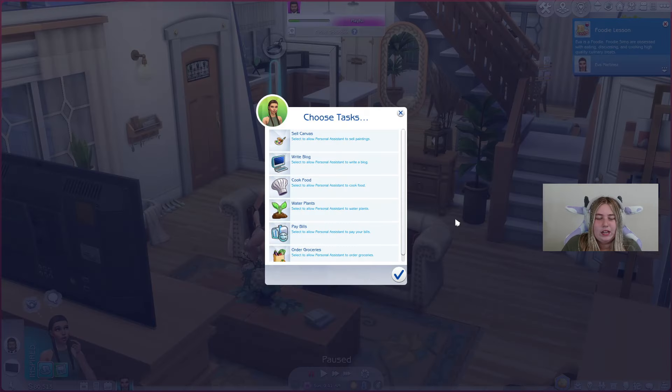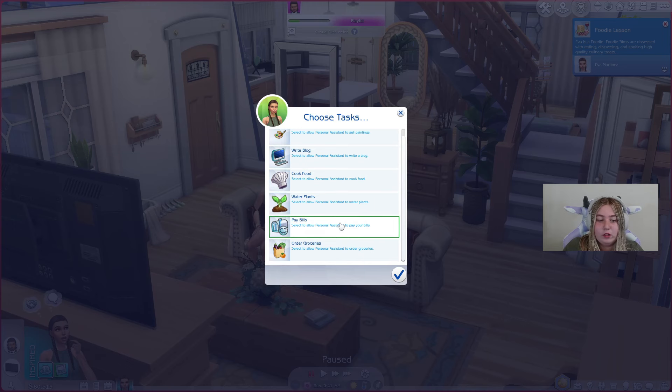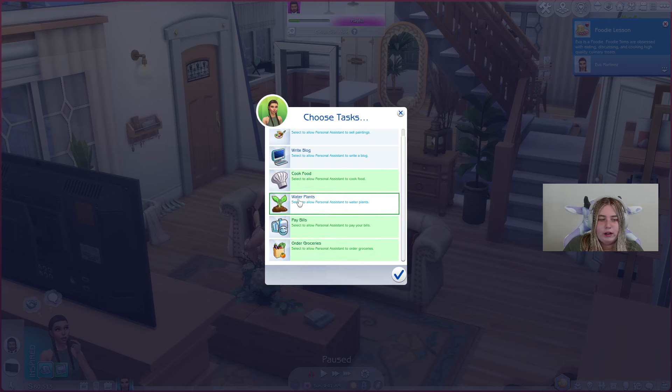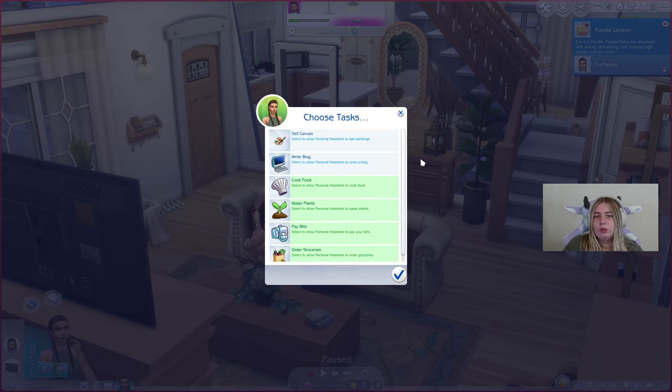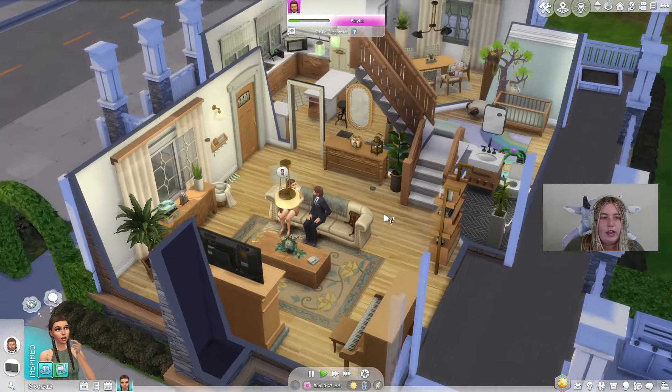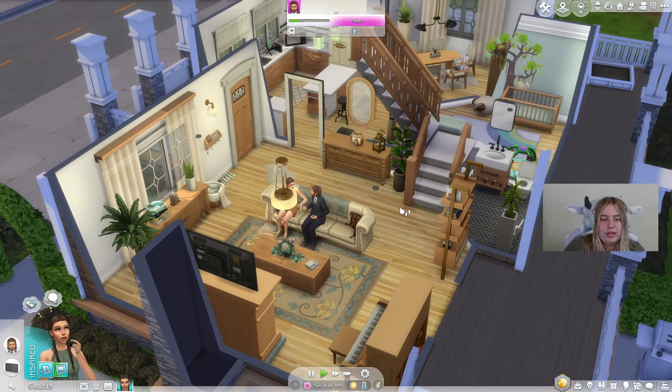In the tasks section they can do all kinds of things. If your Sim has an art business and wants to sell their canvas, you can have them do that. They can write a blog, cook food, or even pay your bills. You can click more than one task. I'll have them pay bills, cook food, and order groceries — and I'll click 'water plants' just in case we have some. Then click done and they'll act as your personal assistant.